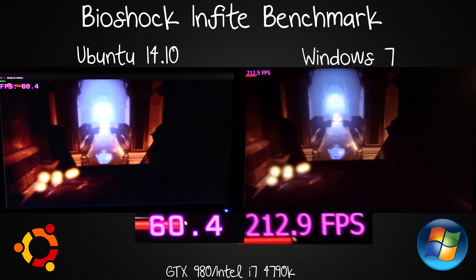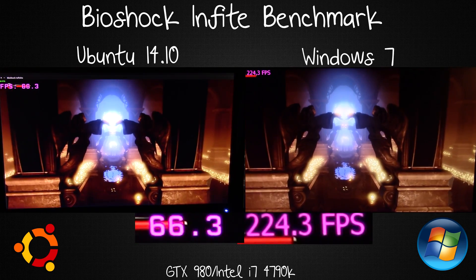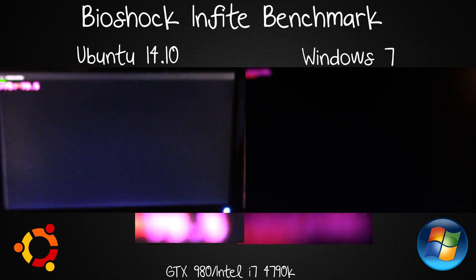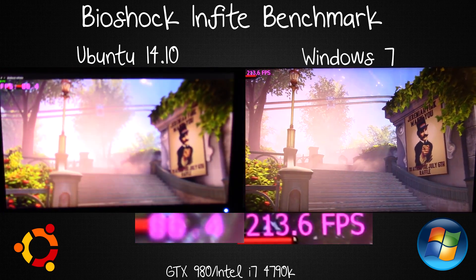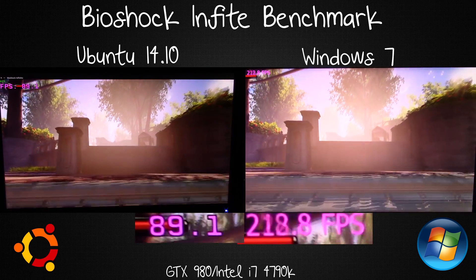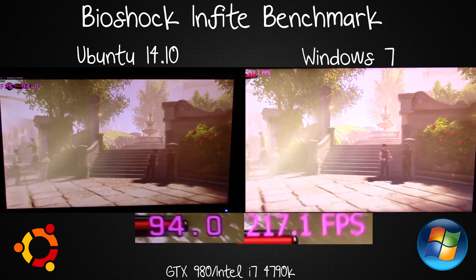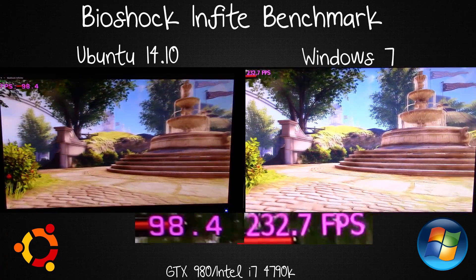The first test is single screen. If you wait for later in the video I actually put it up against a triple screen setup. As you can see the framerate difference is massive — not triple amounts, but still huge. Bioshock Infinite on Linux is using the EON wrapper so the framerate is expected to be a bit lower, but I didn't expect it to be more than double what Windows is getting. Those are pretty crazy frame rates.